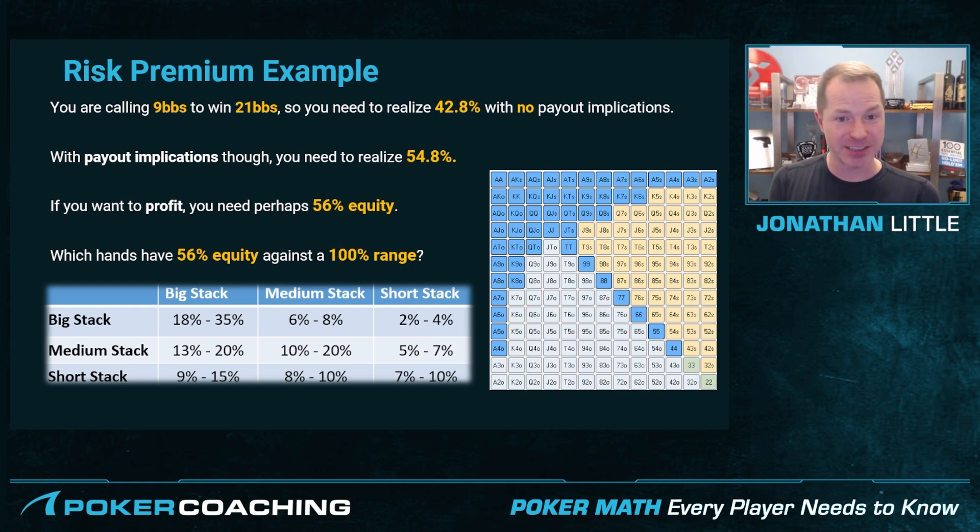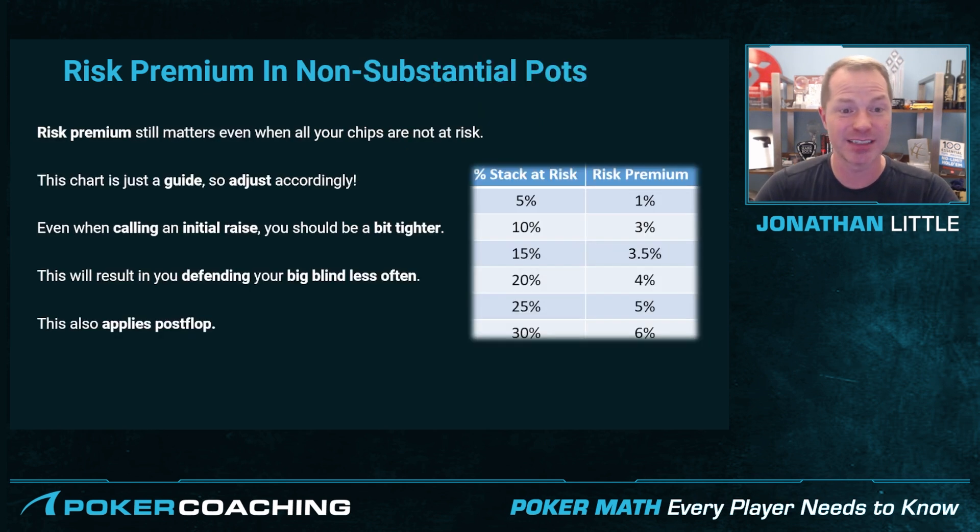Which hands have 56% equity against a 100% range? It is these hands right here — a pretty tight range in general. If this is the actual bubble of a tournament and there are other short stacks, maybe the risk premium is more like 18, in which case a lot of these hands become easy folds. But this is roughly what you want to call with in this situation. You can study scenarios like this away from the table and go through the content at pokercoaching.com, and hopefully this will become closer to second nature for you.